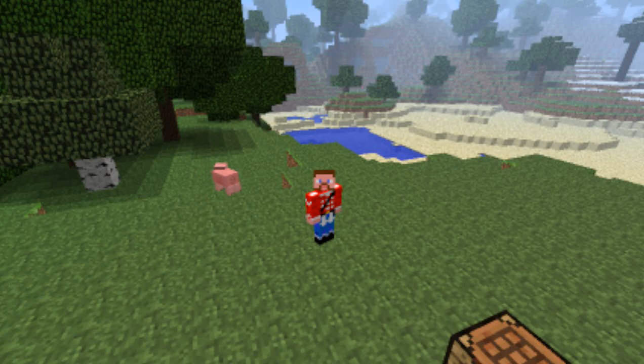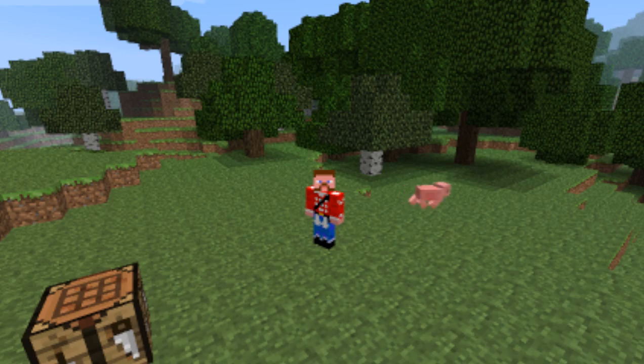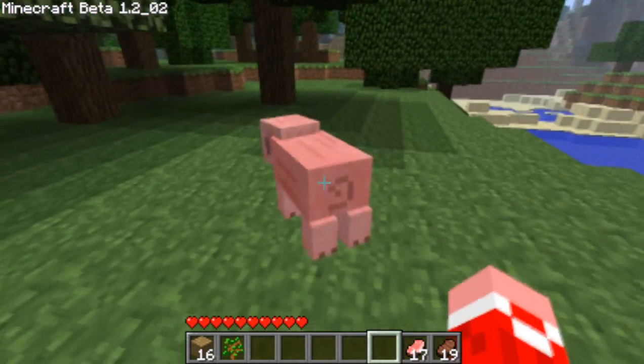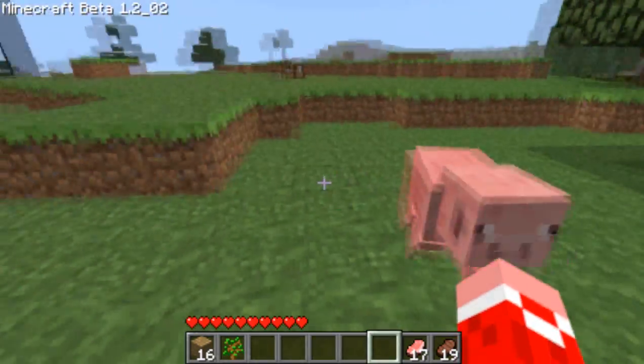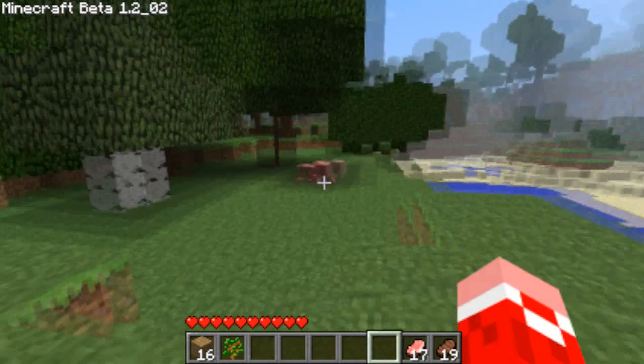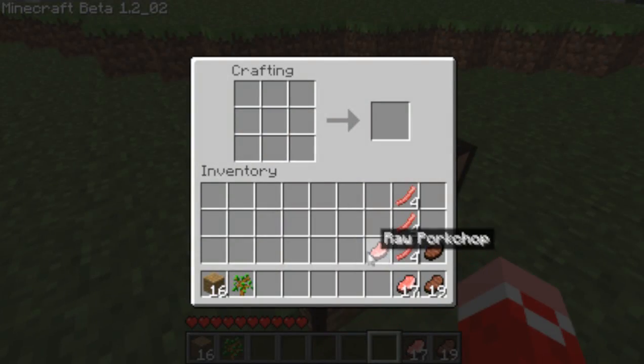Welcome guys, episode 80 of Minecraft. In this episode we're going to be talking about bacon tools. I got my friend piggy over here, and simply you just get bacon from this delicious pig. Go to a crafting bench, place a raw pork chop, and you get bacon cut into four pieces. Now you can spread this piece out and get some raw bacon.